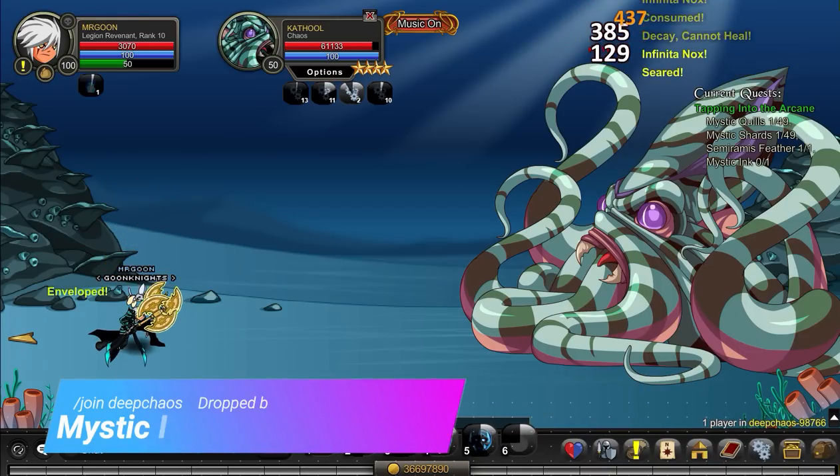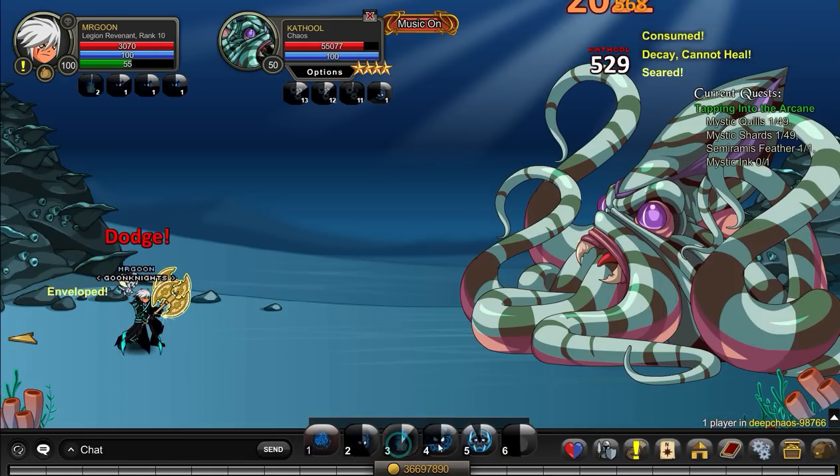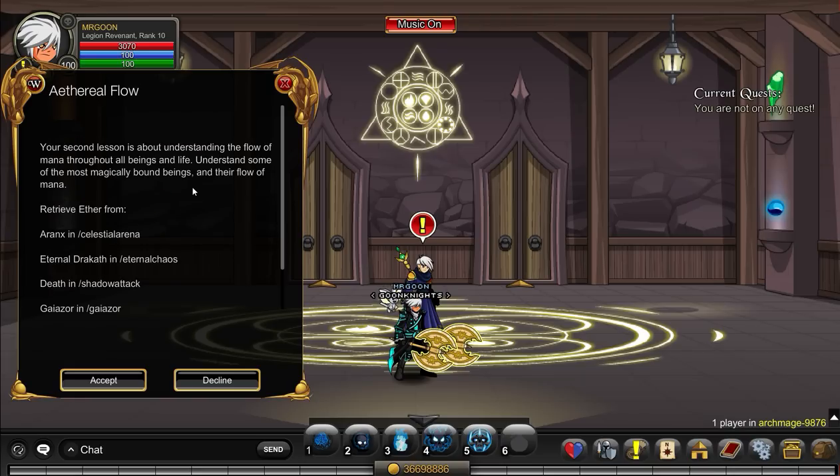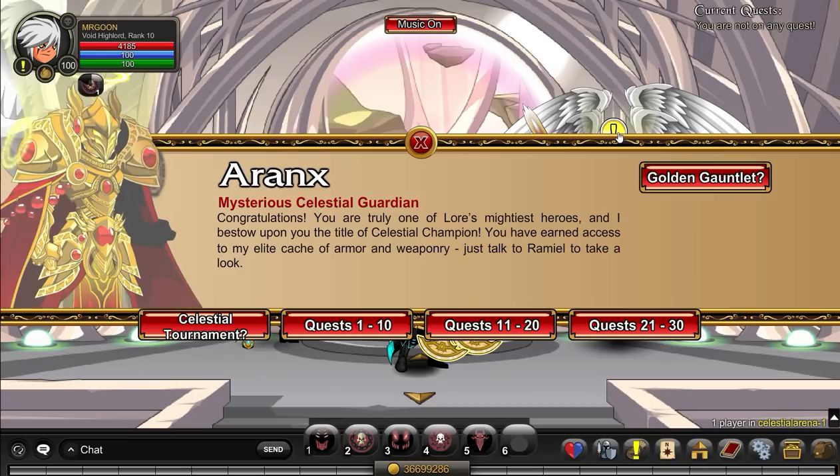Moving on to your next item, Mystical Ink. This is from Join Deep Chaos, and as you can see you're going to have to defeat Cathal for this one. That one should drop as a temporary item for you.